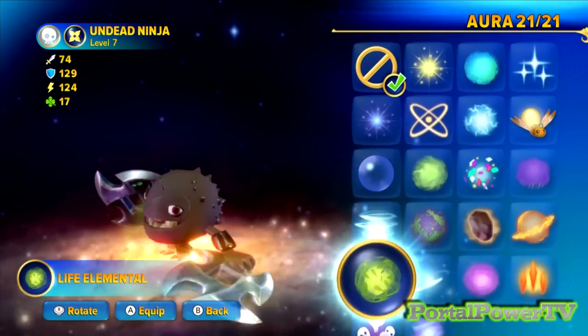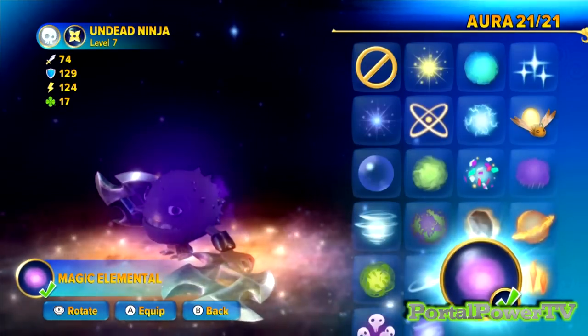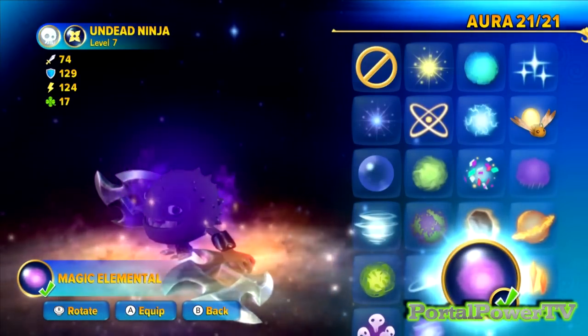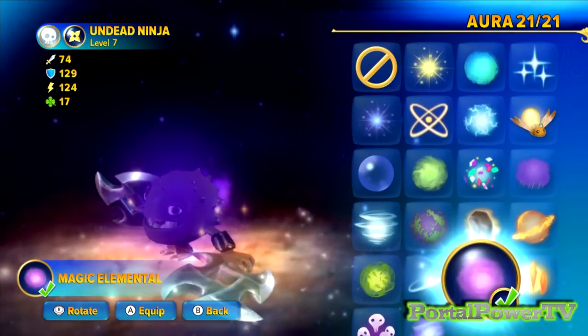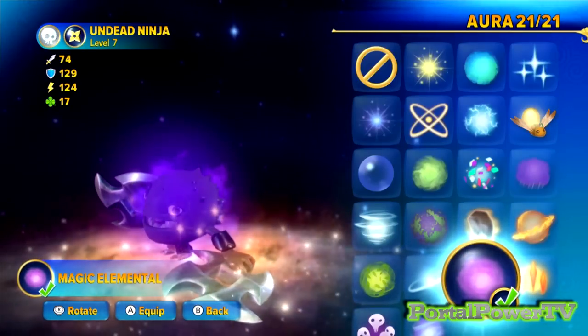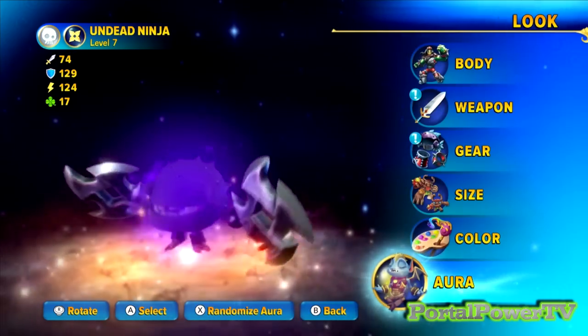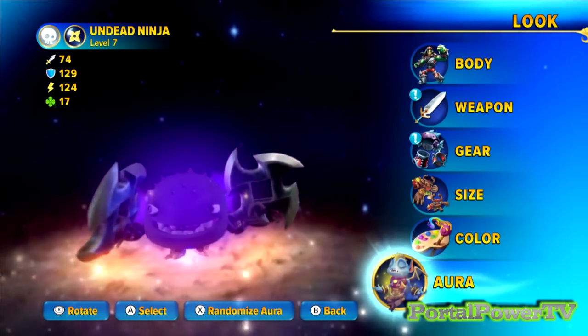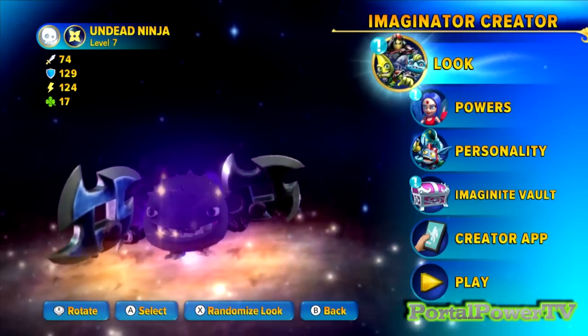Definitely have an aura on him — it's the magic elemental aura, which gives him that purple Ghastly fog that he actually has in the Pokémon games. That's one of his defining characteristics, so we've got that magic aura giving him that purple misty look.